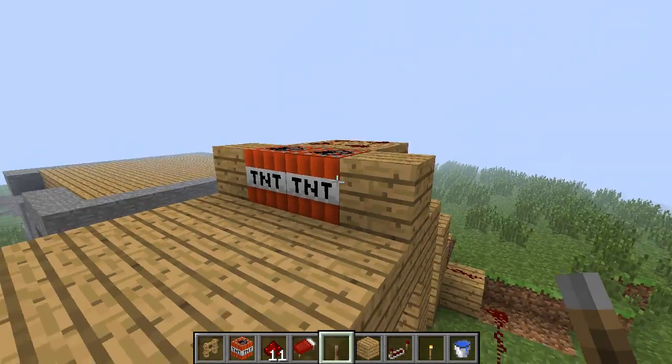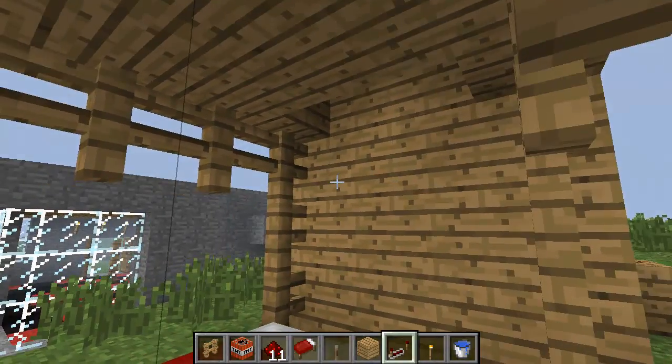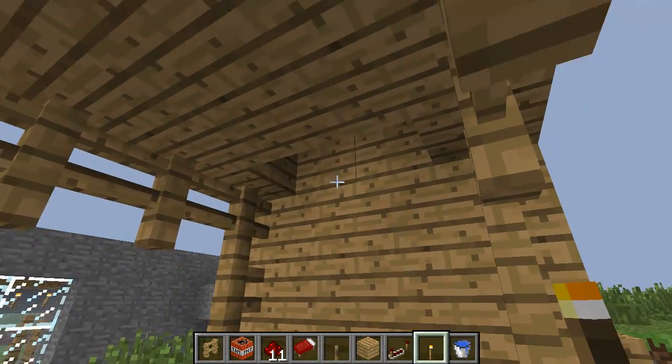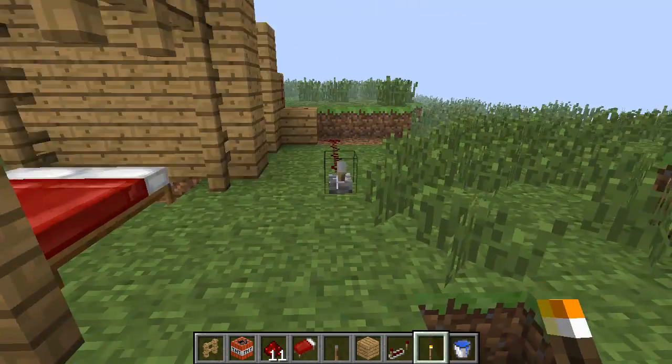I'll just leave it there and that is the whole thing more or less completed. To hide the TNT a bit better you can just place torches there — it just adds to the effect slightly.